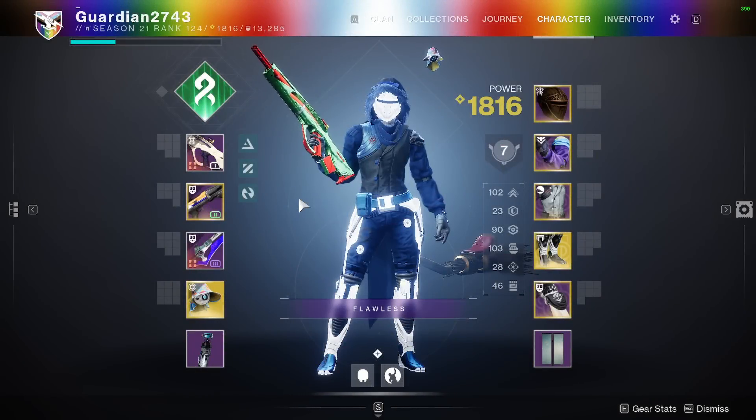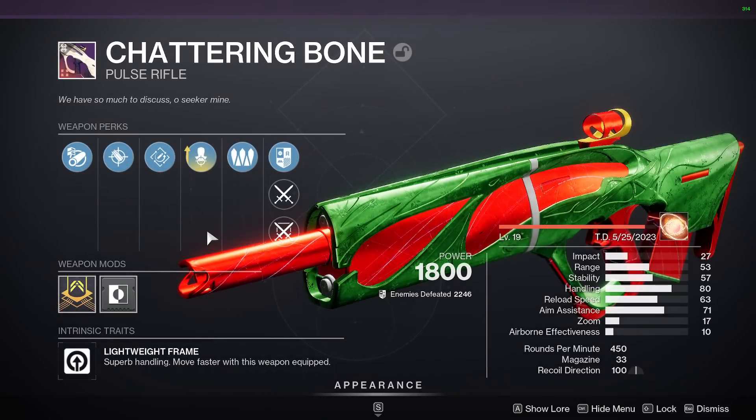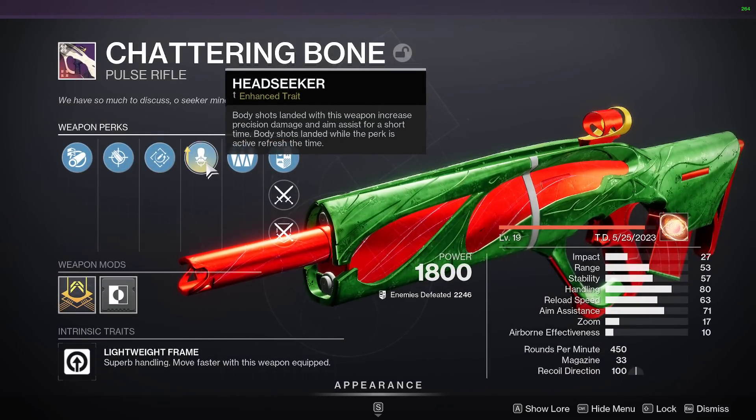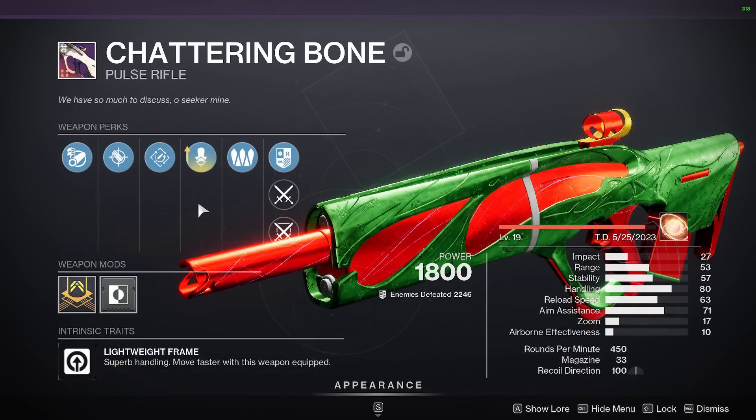This has to be one of the most insane weapons in the game due to how many good perk options we have on this thing. It has every single perk you could want on a pulse rifle — from rapid hit to rangefinder to head seeker to kill clip to rampage. Literally anything you could want, it's on this bad boy.